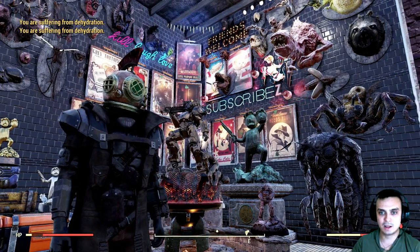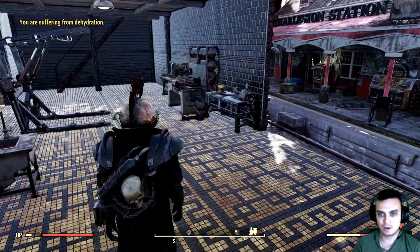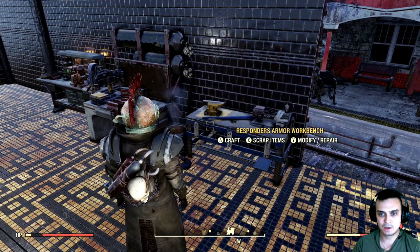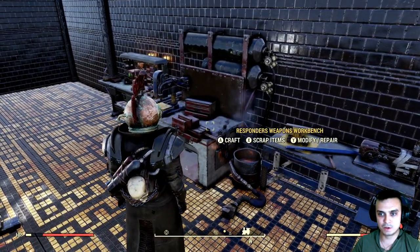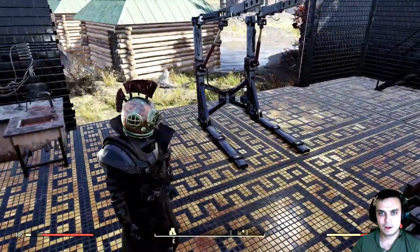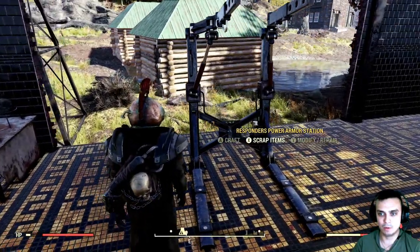Let's put that aside. The lights are over there. Now the workbenches — here they are. This is the armor one — Responders. Then we got the Responders weapon workbench and the Responders power armor station.